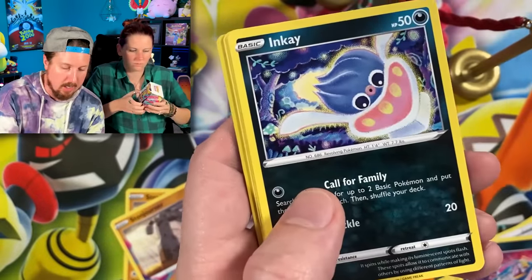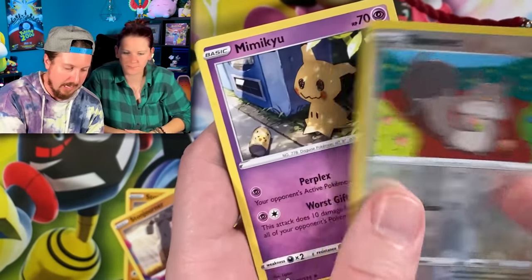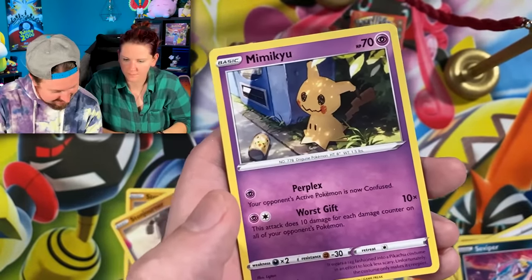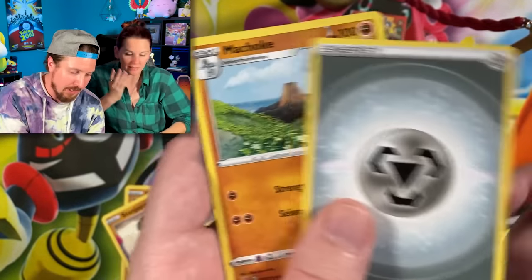No card trick on this one. We got Inkay, Malamars, Binion, Spinner Rack — and Mimikyu! I just pulled a Mimikyu. I'll take another one.